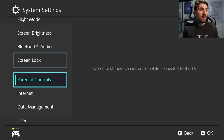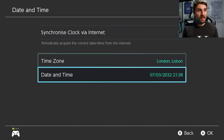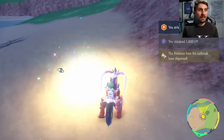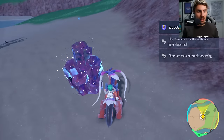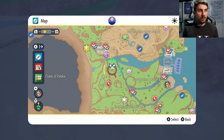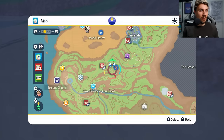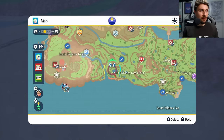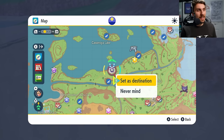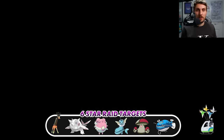Go down into system settings, then down into system, then down to date and time. Make sure your clock is off via the internet. Come down to date, skip it forward one day, and click OK. Go back to the home menu, back into the game, and have a look. Your den will change — you can come back onto the map and you'll see all the dens and mass outbreaks will have changed as well. Quickly locate where the six star raid den is now, then go check if it's one of those Pokémon you're looking for.